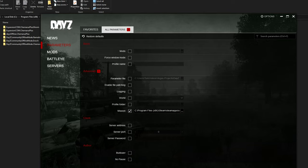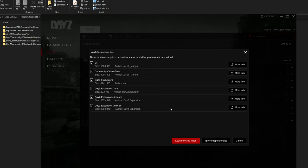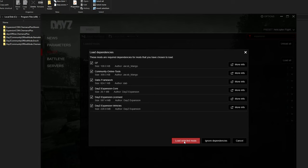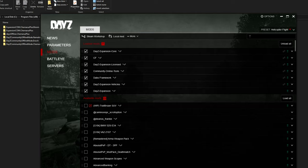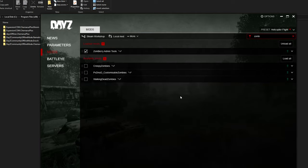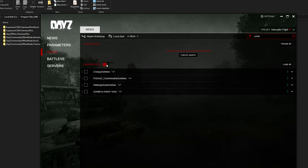Load your DayZ expansion mods. If it requests you to load dependencies, just click load selected mods. This is also completely discretionary, but if you want, you can load the Zonberry admin tools, which basically gives you another way to change the weather in the game.